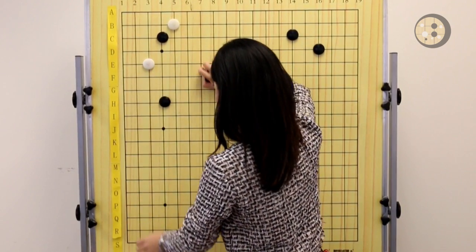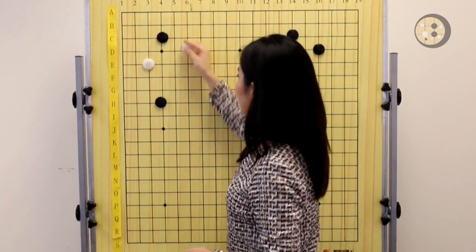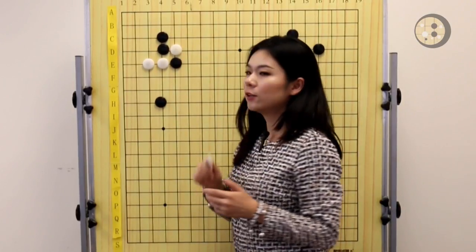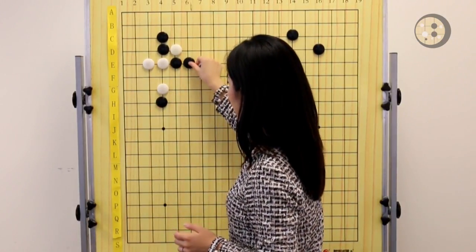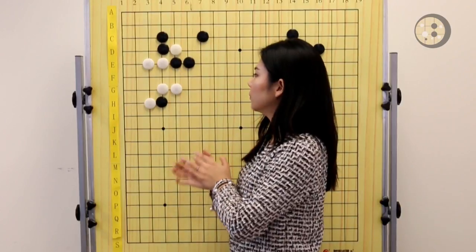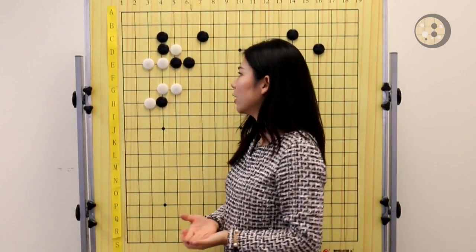The next joseki mistake involves the two-space high pincer. White plays the knight's move, Black pushes, blocks, and cuts. The correct joseki for the next move is to play an attachment move. Black extends, White extends, and Black kills the stones on top while White gets territory on the side. This joseki is still very even for both Black and White, though some people think it is slightly better for Black.